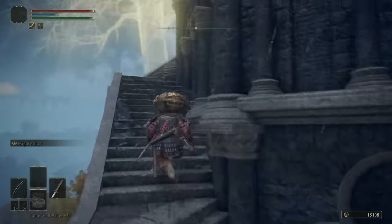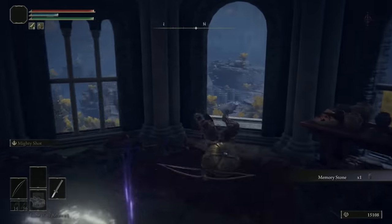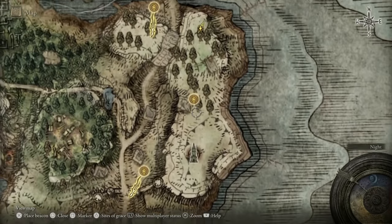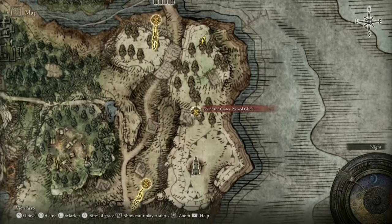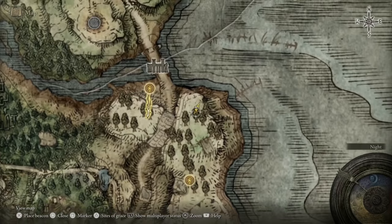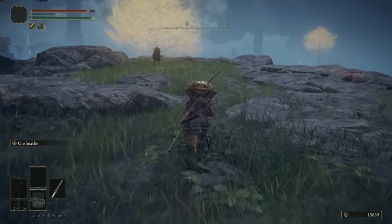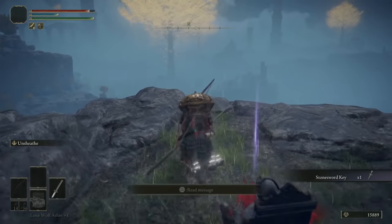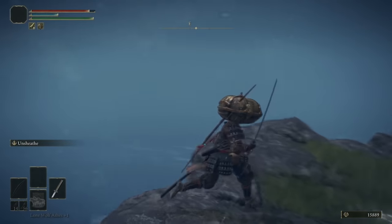Tip four is for a fairly hidden stone sword key. If you head directly north from the tower we're just at, you'll see the Beside the Crater-Pocked Glade site of grace — fittingly named after the crater that it is beside. There's a few enemies there and they summon another one of those vampire dudes. I was going to make that a tip because I assumed he was going to drop something really cool — he doesn't, he's very boring. So instead, head further north to where you see me on the map, and there is a stone sword key on the dead dude in the chair.